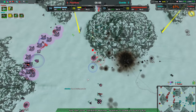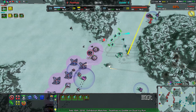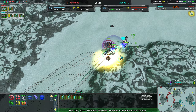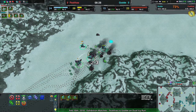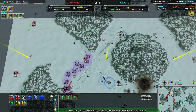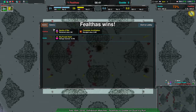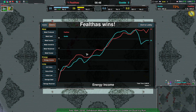Goda goes for one last ditch attempt — a push to bring filthas's economy back in line with their own and get a foothold back in the game. Filthas is still 3000 metal ahead in unit value, and it turns out there isn't enough for the raid to work. Goda realizes this and throws in the towel, giving filthas the win. Filthas is now one and one on this exhibition match stream.